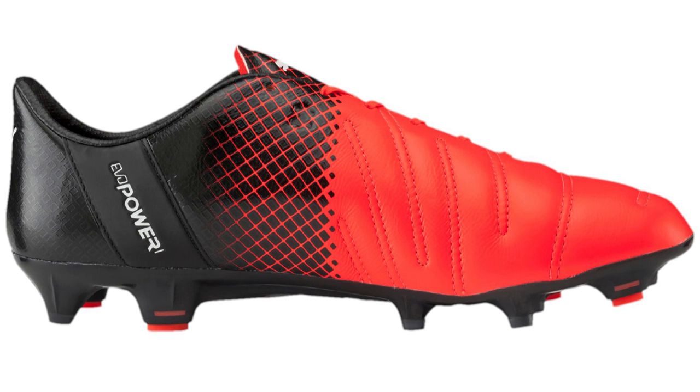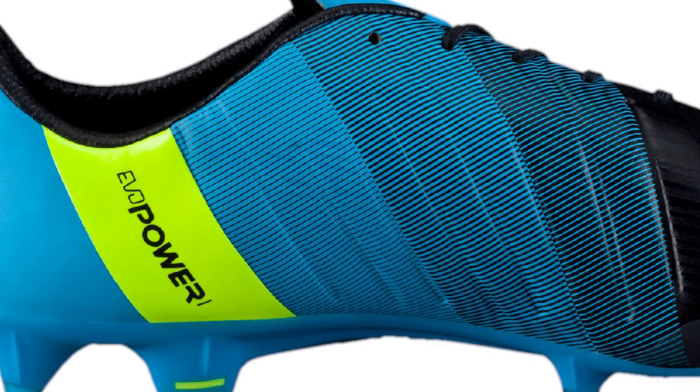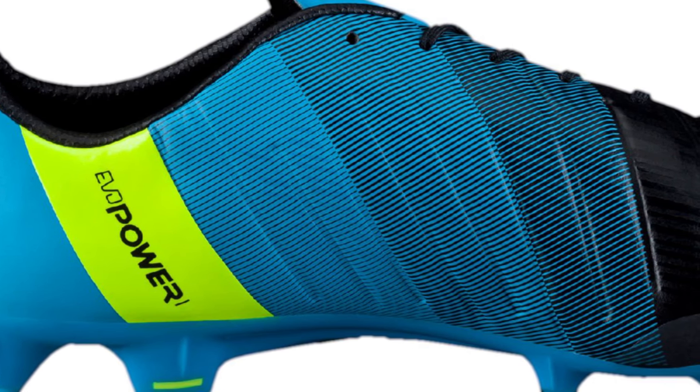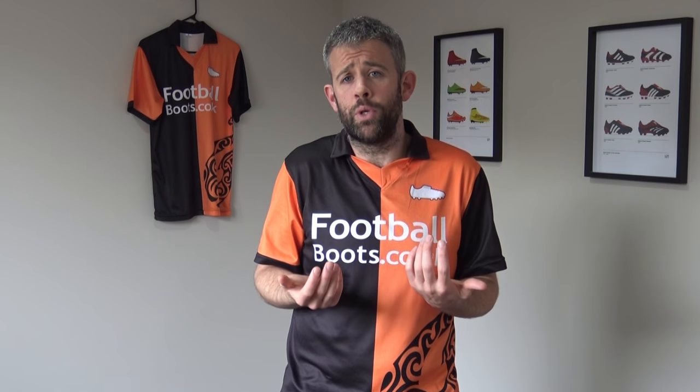The Evo Power is a great boot. If you're pinging those long passes or you want to take long shots, the Evo Power can be really good for that. Another thing with having that upper is they've tried to do it so that when you receive a pass, it dampens the ball — so that's one of the great reasons to consider the Evo Power. I would say they're probably a better option than the Evo Touch unless you're looking for leather, and even then there is a leather Evo Power available. Definitely consider those for your midfielder's boots — Yaya Toure is wearing the Evo Powers and he's definitely a player to look up to in that midfield role.